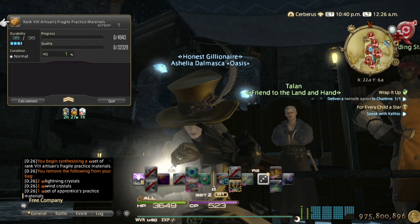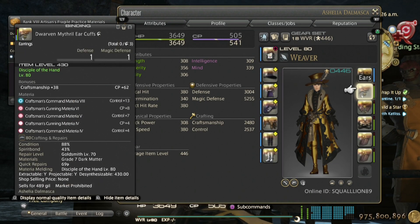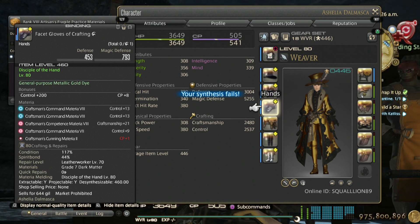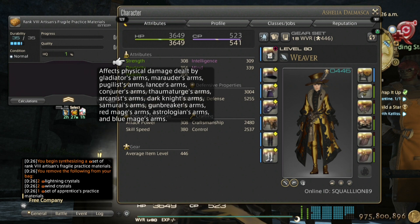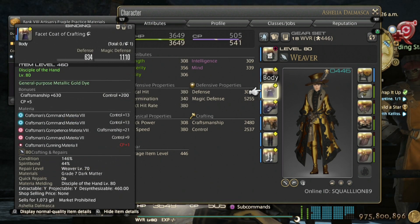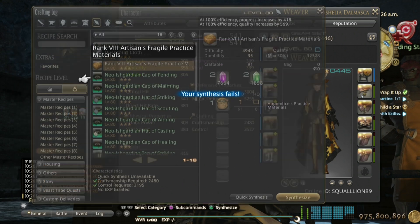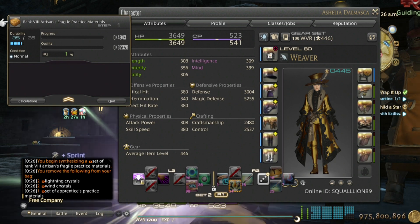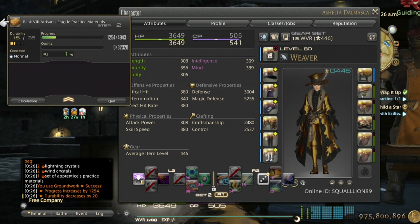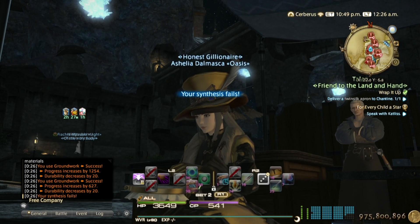You can do the Dwarven set as well — it doesn't have to be the Facet left-side pieces. However, the Facet gear has a slightly higher chance of giving you a grade 8 materia, so if you can, do the Facet gear. You can also spirit bond gatherer gear by just gathering the new materials, which is really fast as well — use the same buffs for gatherer too.